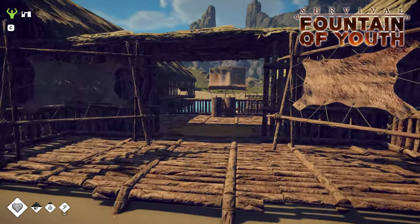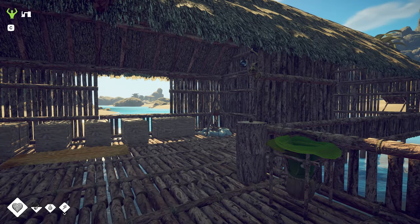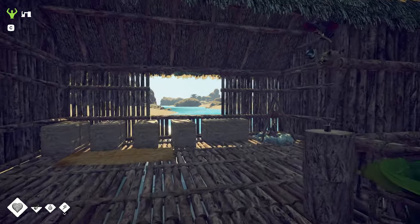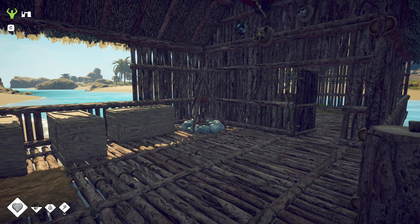Hey, how's it going? Today we're doing a ton of mining over on Copper Island. So in the last video we were over there, got quite a bit of resources. We got some clay, we've got a ton of stuff from the animals. We killed some of the buffalo, so we got a lot of leather, we've got a bunch of foods and stuff. I got most of that kind of processed and set up.